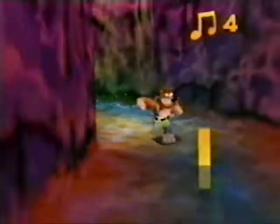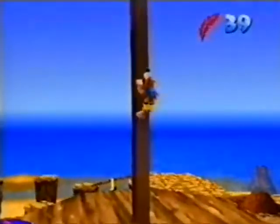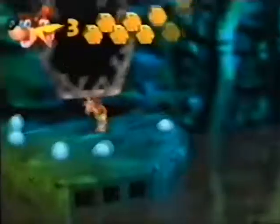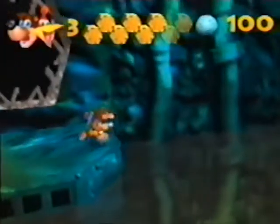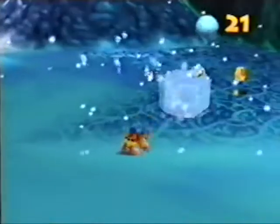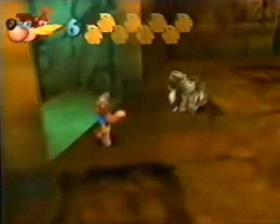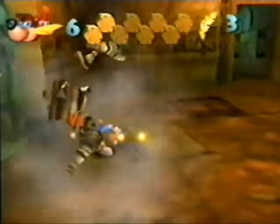Collect enough music notes and you can move freely around Gruntilda's lair. Or Jinjos — find five of these cute little whatevers in each world and you get a puzzle piece. And don't forget to stock up on eggs for ammunition; these will allow you to defeat and ward off enemies. Plus, there are golden Banjo statuettes good for a free life, red feathers to help you fly, golden feathers to make you invincible, and honeycomb pieces to help you store up energy.